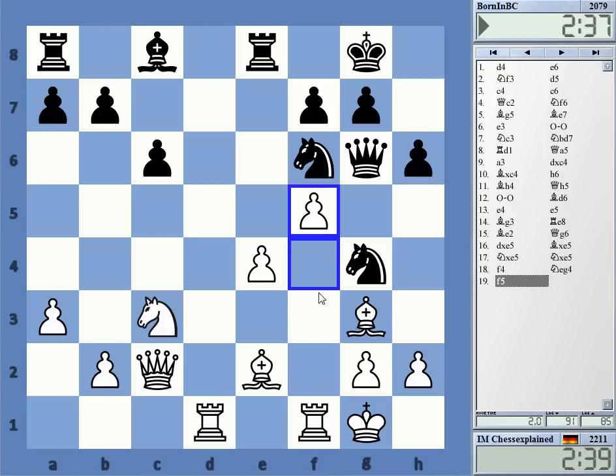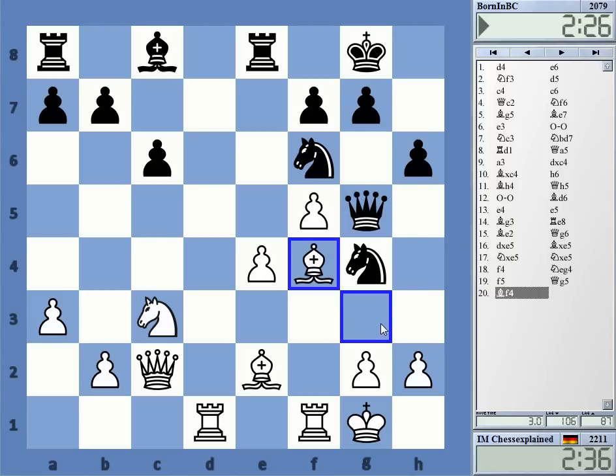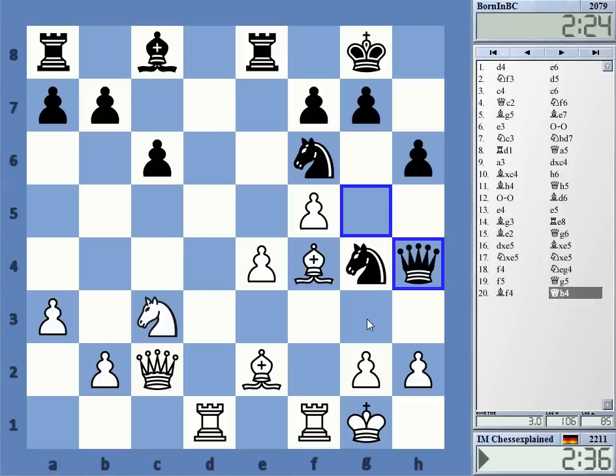Okay, so f5. And he must go to h7 probably. Queen — yeah, this looks strange. And now, rook d3, or what happens after h3 by the way? Ne5. Yeah, the queen is very close to being trapped, of course.